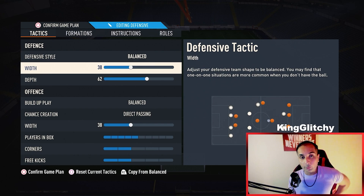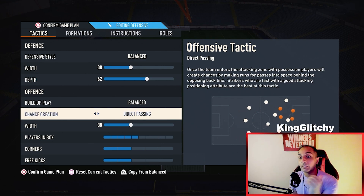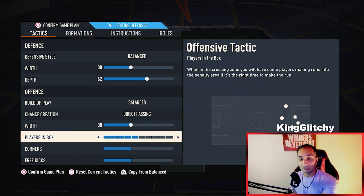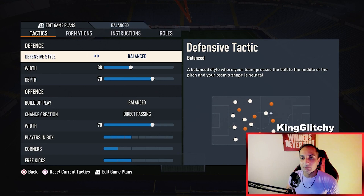For the tactics, it's going to be balanced. Width is 38, depth is 62, buildup play is balanced, chance creation is direct passing with width at 38, players in the box at 5, and corners and free kicks at 2-2.